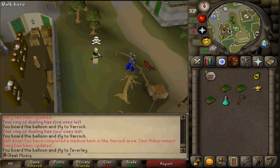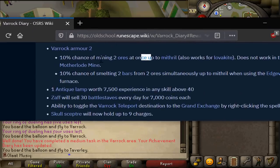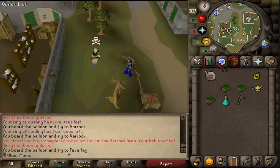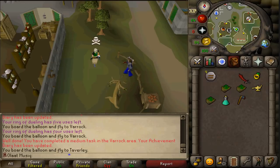Four quests completed, as well as the end of our rock easy, as well as the medium diary. I wanted to complete the medium diary because, apparently, what I forgot is that the rock armor too has a 10% chance of mining two ores up until mithril while you're wearing it, I think. This will be quite helpful, because one third of my mining experience will still be done with mining some iron.